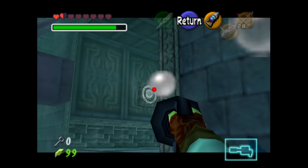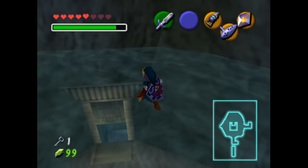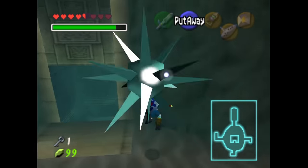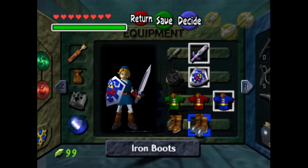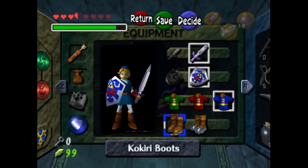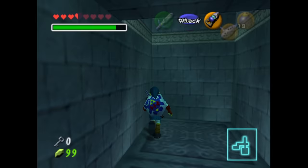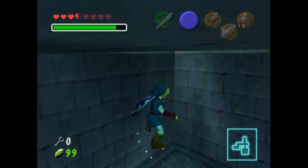So what is it about the Water Temple that people hate? On the N64, switching the Iron Boots on and off needed to be done by pausing the game and going to the equip screen. The Iron Boots let the player sink into the water, which needs to be done constantly during the dungeon, making it extremely tedious. If you perform this dungeon perfectly, you'll have to pause roughly 30 times — and if you get lost, you could be pausing upwards of 50 times just to sink and rise from the water.